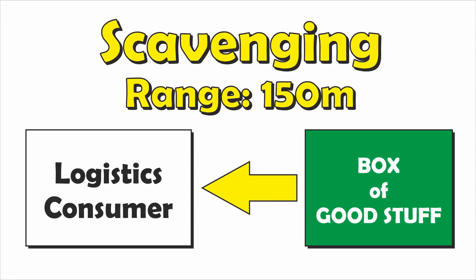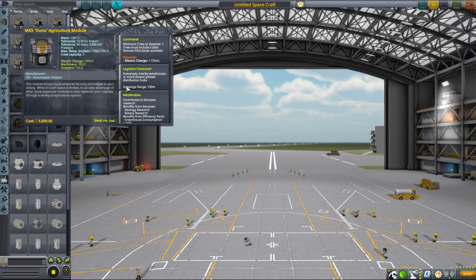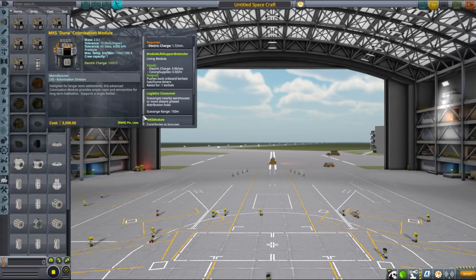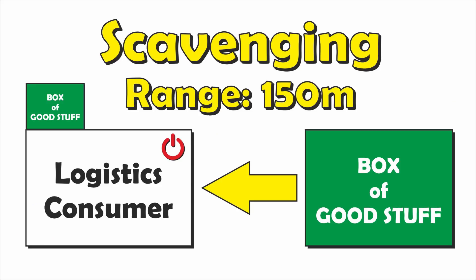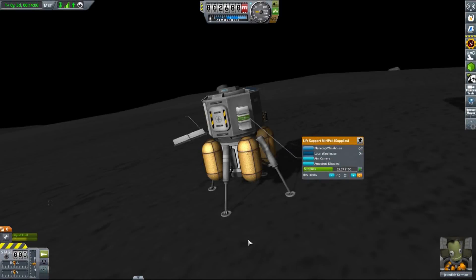The simplest method is called scavenging and has a very limited range of 150 meters only. It does not have any special part requirement and allows for automatic resource sharing between nearby vessels. It does however require that a logistics consumer is present, but that's a technical detail. Most concerned MKS building pieces will have it already, so you don't have to worry about it. Scavenging also works only in one direction, that is, towards the consumer.